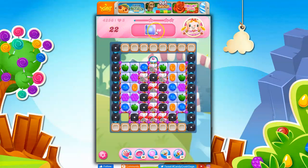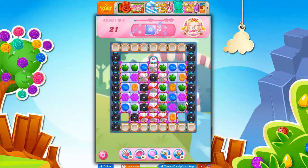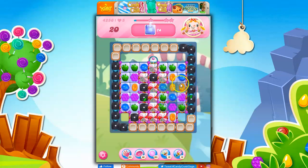So here we've got 22 moves to clear out 80 jelly, and it feels like the jelly is all contained here. It feels like I can kind of ignore this part of the board. There's a stripe dispenser, so I'll try to focus on this center area. The more licorice I remove, the better things will go for me if I'm able to manage stripes in here.